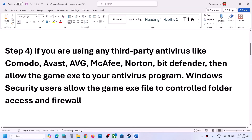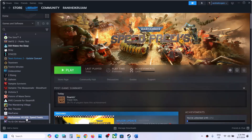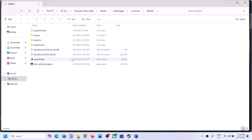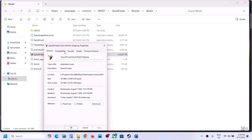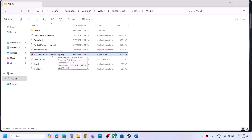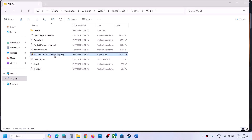The next step is to run the game as an administrator from the game installation folder. Right-click the game, select Manage, click Browse Local Files. Open the SpeedFreaks\Binaries\Win64 folder, right-click the exe file, select Properties, go to the Compatibility tab, and check the box that says Run This Program as an Administrator. Click Apply, then OK, and double-click to launch the game. If that doesn't work, go back to Properties and select Windows 8 compatibility mode, hit Apply, click OK, and launch.